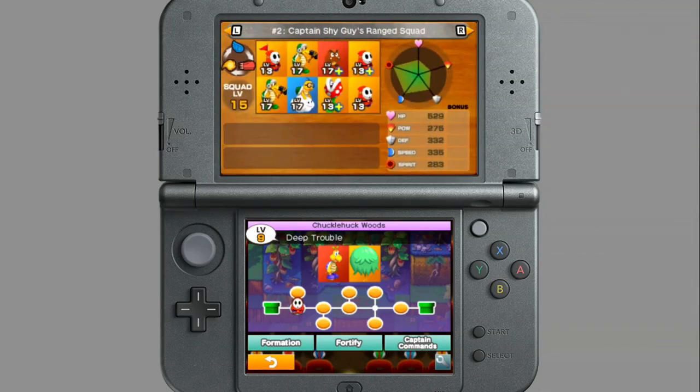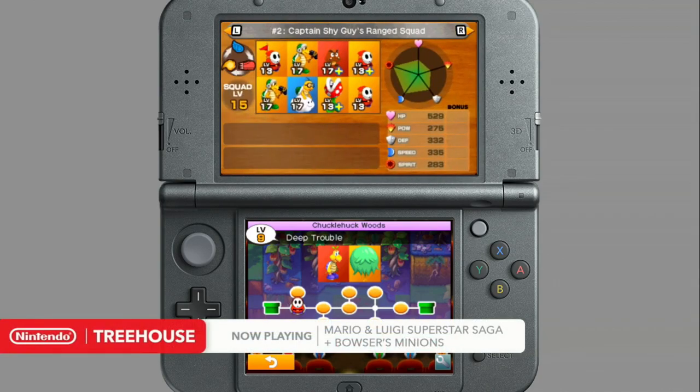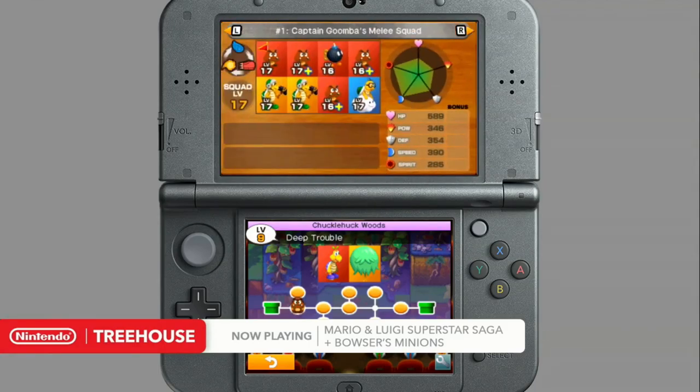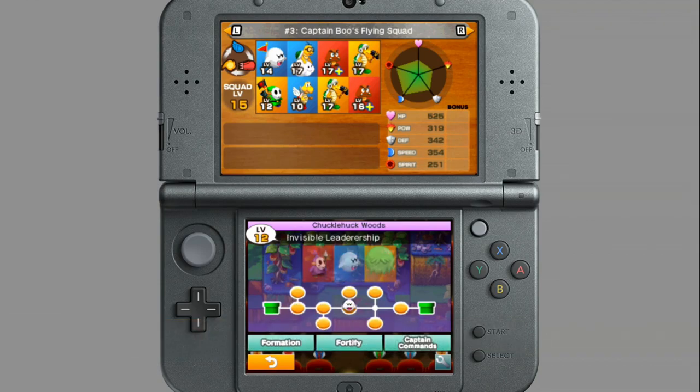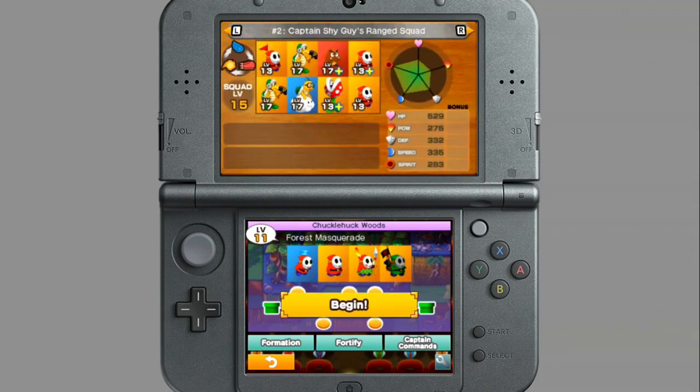We also have other captains you can unlock as you play the game — Captain Shy Guy and Captain Boo. You can do whatever you want with your troops, but I think it's nice to have a good well-rounded melee squad, a ranged squad, and a flying squad, and then for your fourth one, you can just go nuts. Even as you encounter different enemies and different troops, you're still going to have to change it up — you're not set once you build your four troops.